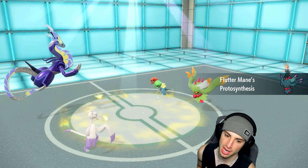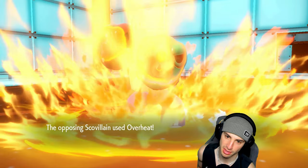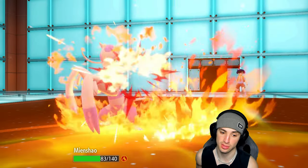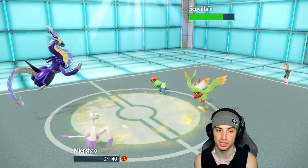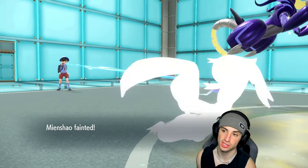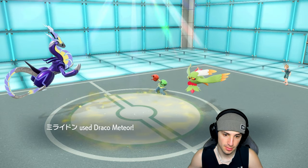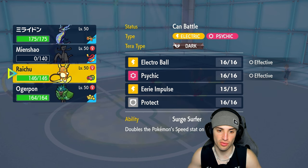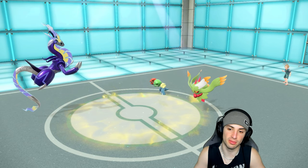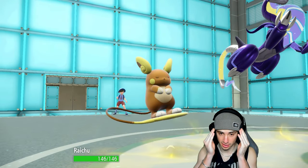Skeledirge is on the field, Protosynthesis is going to pop and give it a speed boost — it can Overheat and just KO things. But I get out right here with U-Turn, which is huge for us. I might just hard-swap in Miraidon here to reset the Choice lock. Then I'll go into Raichu and maybe throw an Eerie Impulse into Flutter Mane.